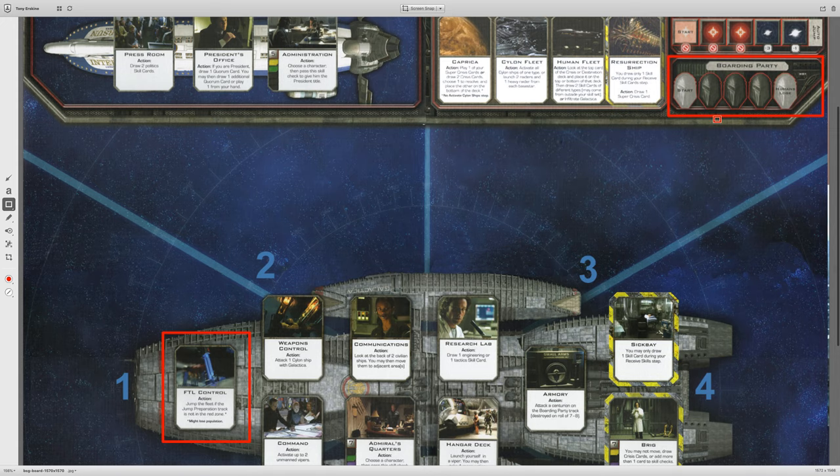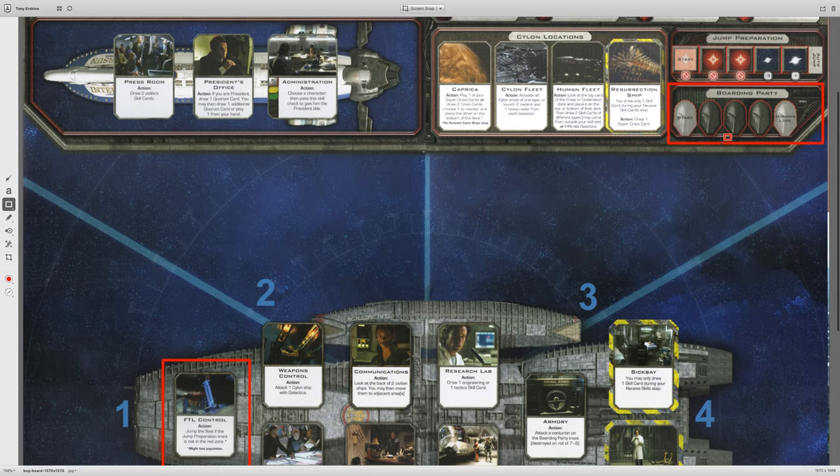Heavy raiders do not activate very often. They activate on a crisis card that has a heavy raider symbol on it, and most of them don't — most have a base star or raider symbol. But if you do get enough activations that a centurion gets to the end of the boarding party track, then the humans lose. Not ideal, unless you're a Cylon.